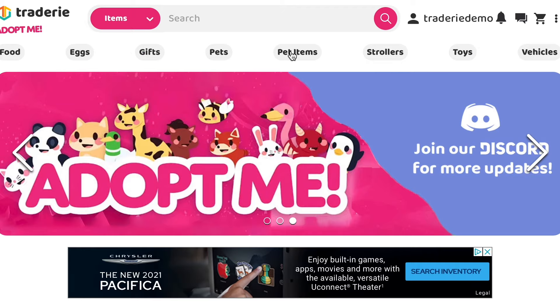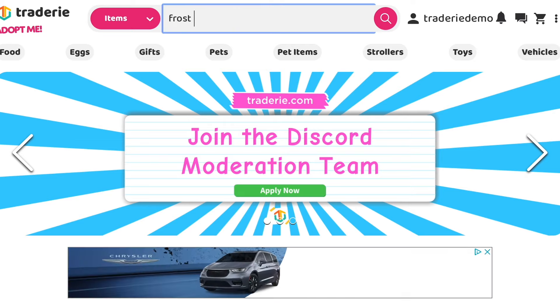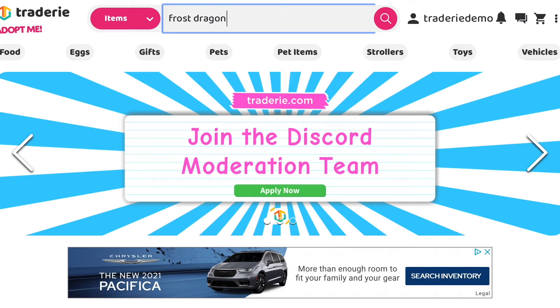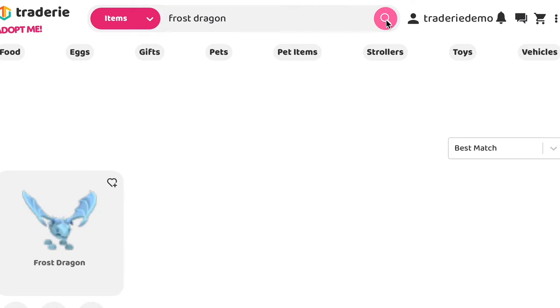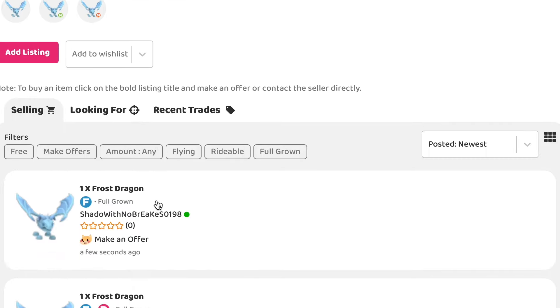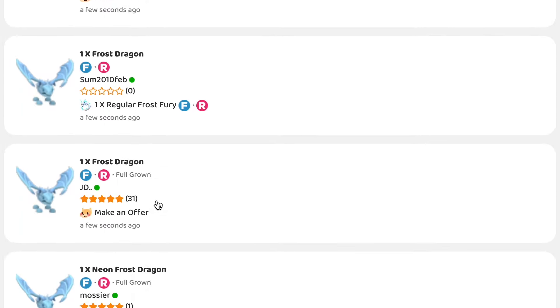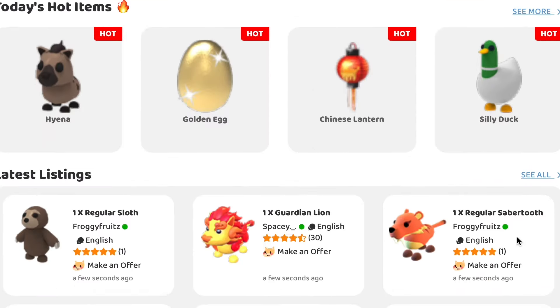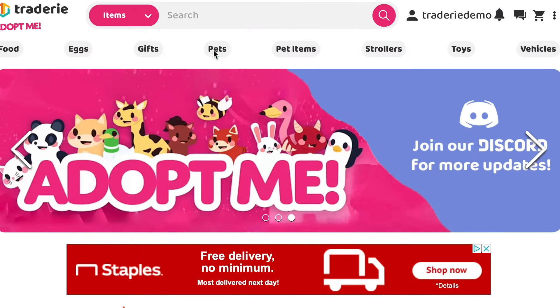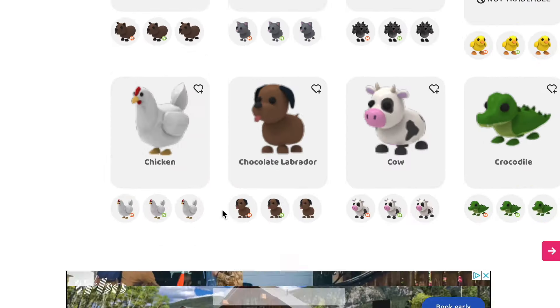After making your profile, you can scan the website to see everything Tradery has to offer, or search directly for your dream pet. For example, if you're looking for a frost dragon, you can type it in the search bar, press search, and click on the item to see all available listings. Let's get started on our very first trade — I'll click on Pets and scroll through all the different pets they have to offer.